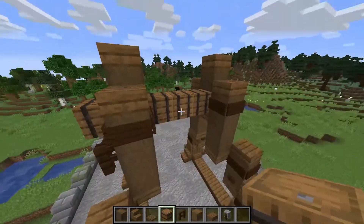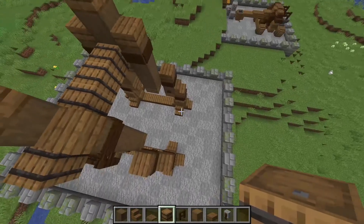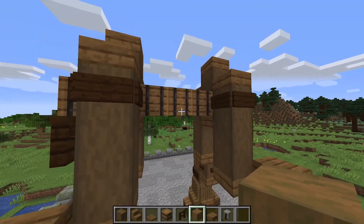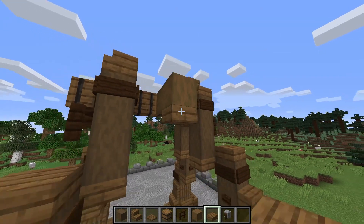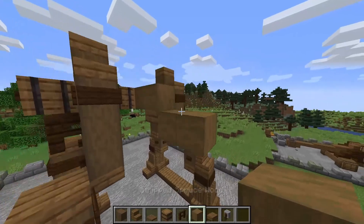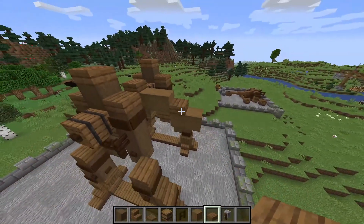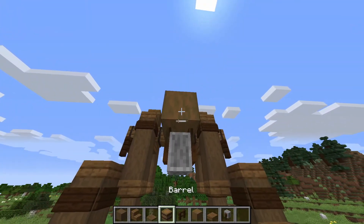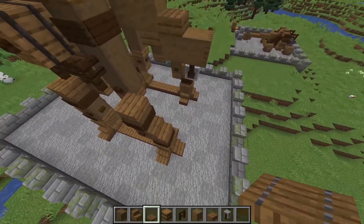Coming to this side: the arm will be going up that way and the counterweight will be on this side here. We want to take some stripped spruce wood, come out by two blocks like so, place a slab underneath and another two blocks there, a slab on top of that and a slab on top of the middle barrel. Then come under here and place a grindstone and a spruce trapdoor — we'll get to the counterweight at the end.